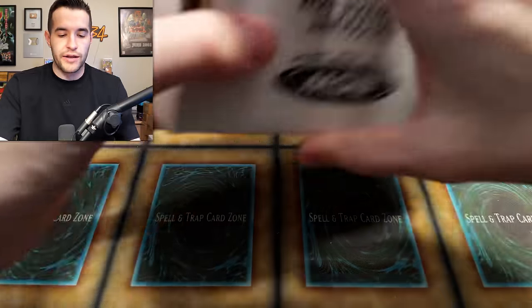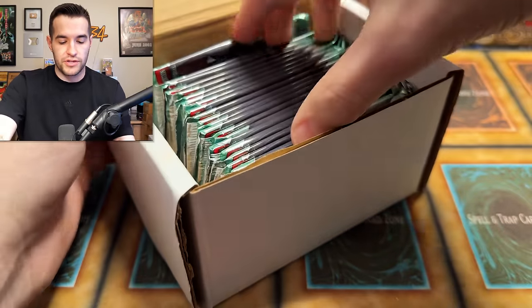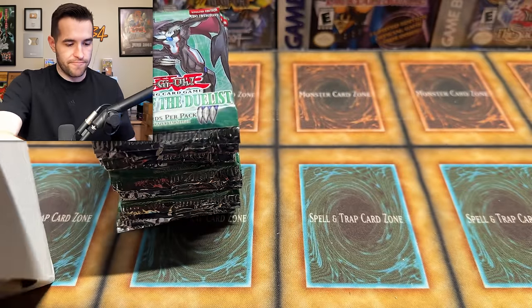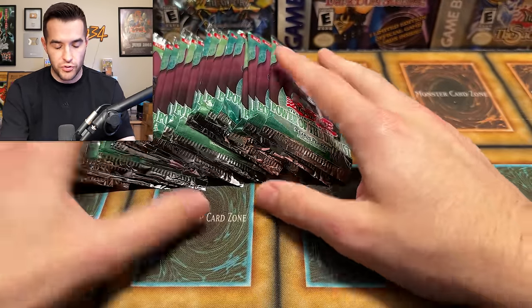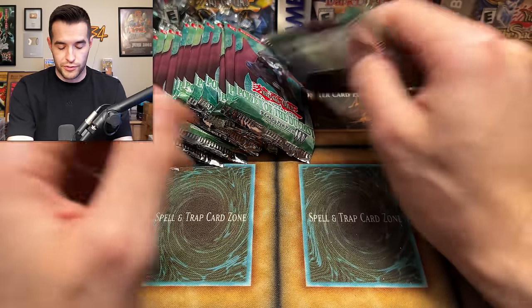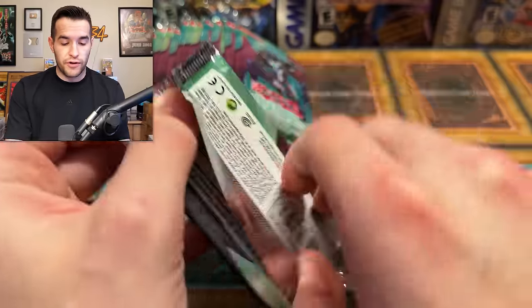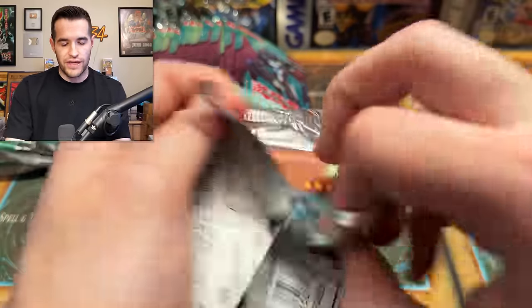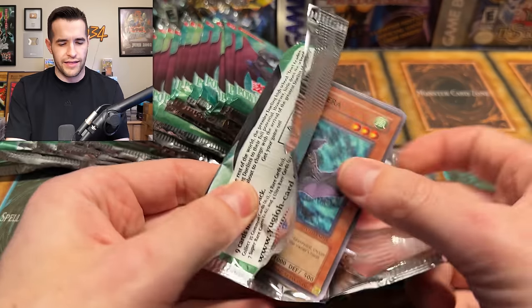We got three more items. In here we have what appears to be some loose packs, and it looks like it's first edition Power of the Duelist, which I would consider to be pretty epic. It looks like maybe 24 packs here, like a whole booster box worth, which is pretty insane. If these are retail packs, you get Future Fusion; if they're hobby packs, you could get everything — the crazy stuff. Future Fusion is in here, right? I think it is.